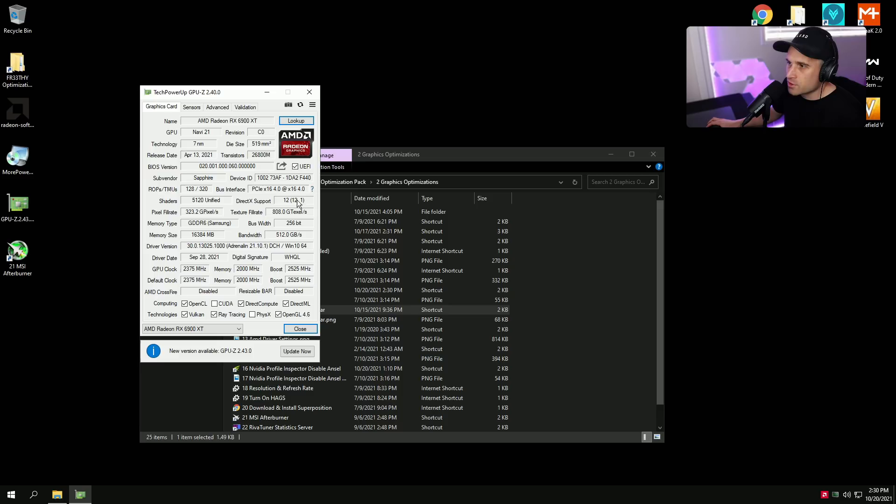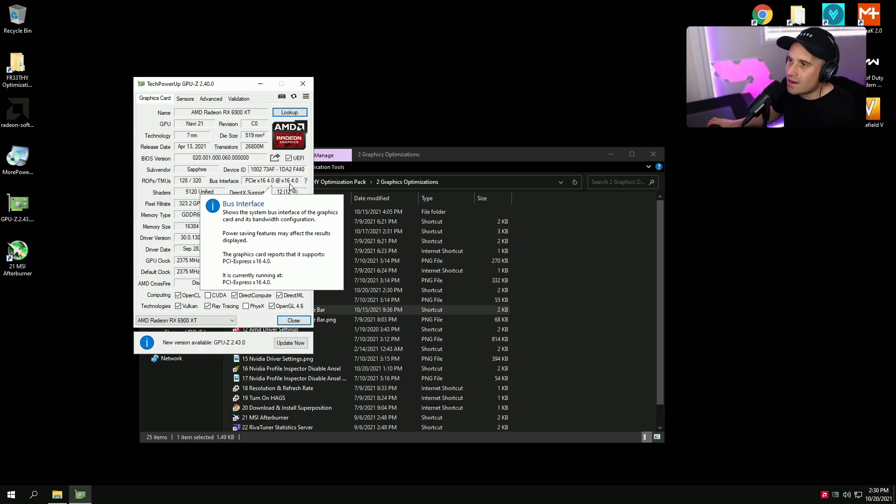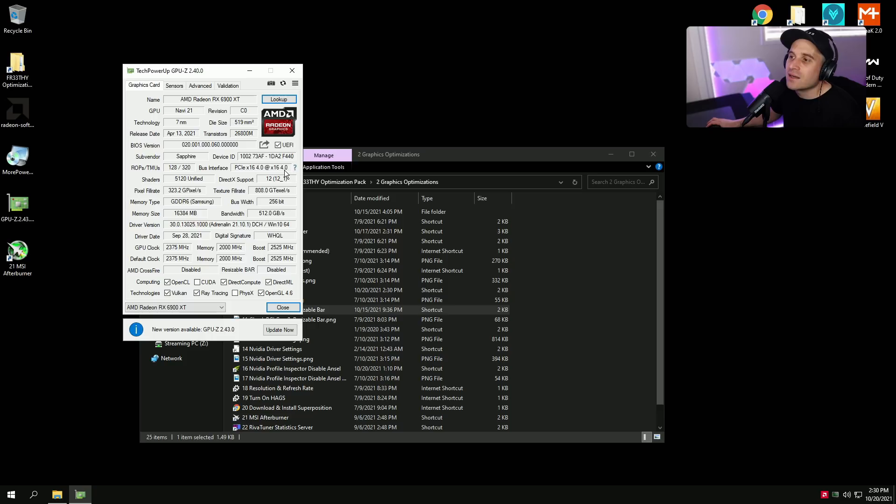Check PCI Gen and Resizable BAR. You can see here it's running 16x PCIe gen 4 — make sure your card is in that slot. If it's not, you might have another PCI device in the motherboard taking bandwidth, or you might have a board that only does 8x. If you have a 10900K on Z490 or older, you'll only get PCIe gen 3 — that's okay. If it's showing gen 2, that's something to be concerned about.